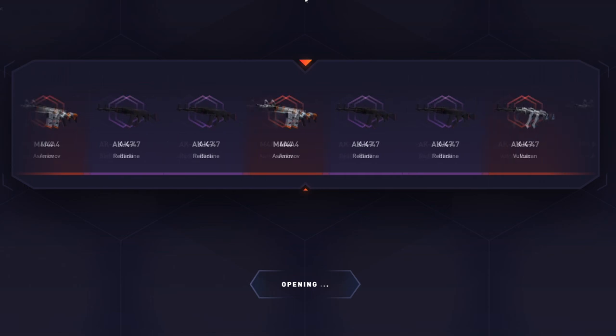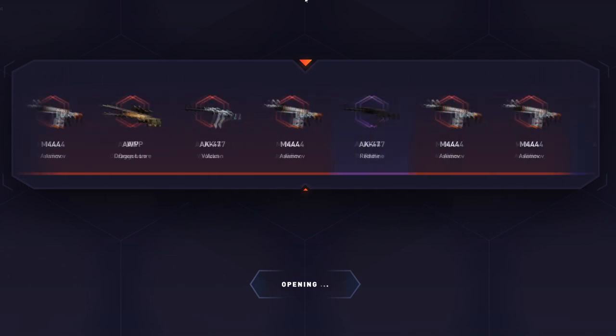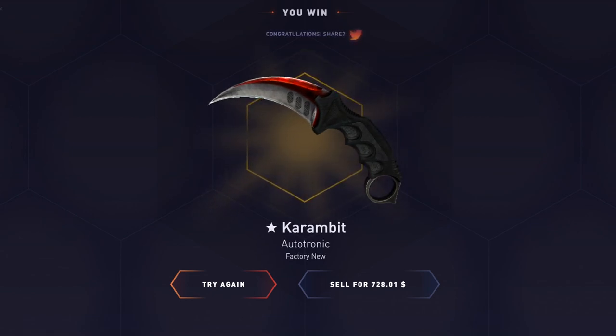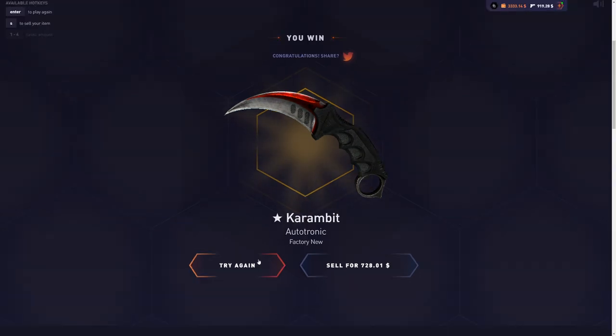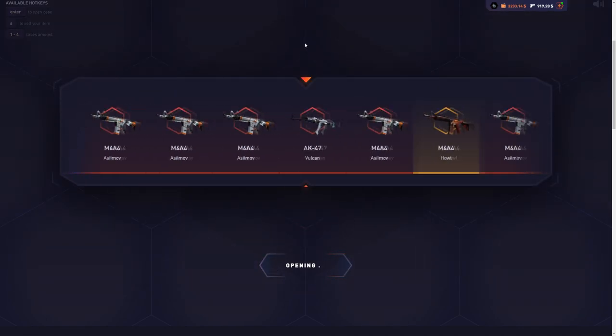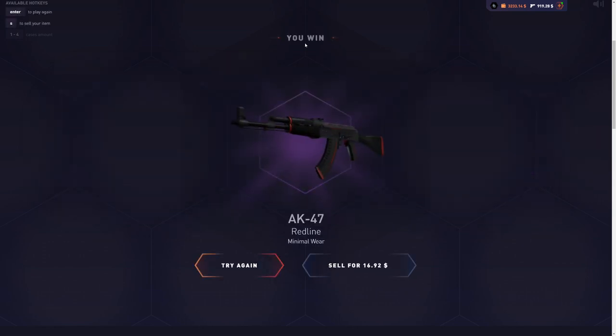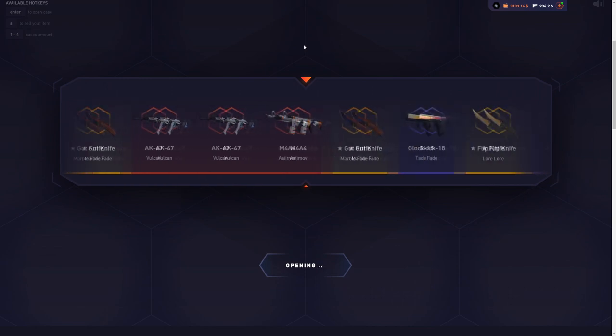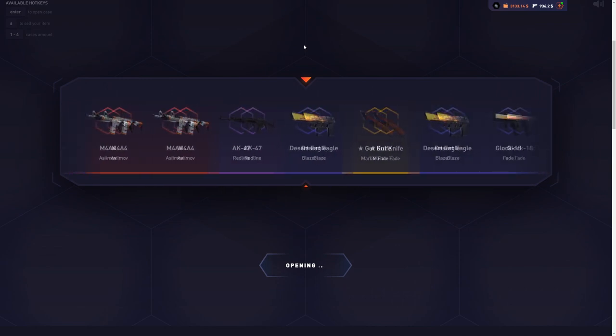The goal for today is to make at least $4,500. Are you fucking kidding me? $728 from the second case! So far we're doing really well. Let's open one case at a time and hope for the best. We had to take a loss eventually — $16 right there, lose $80. Still up a ton of money though.